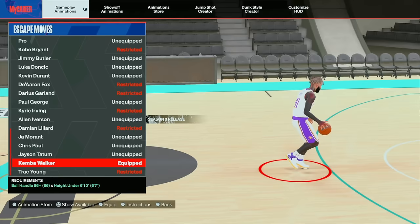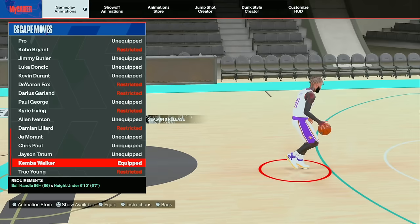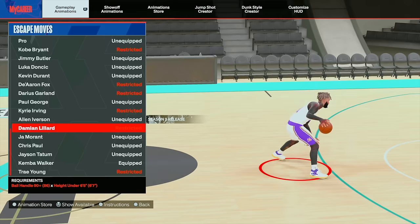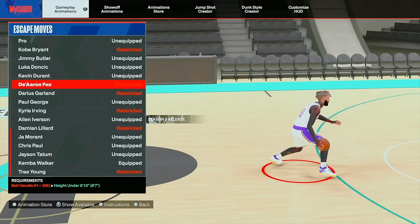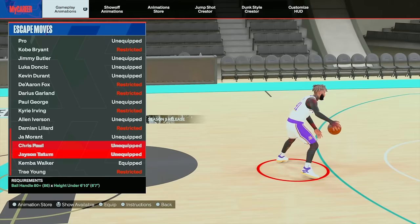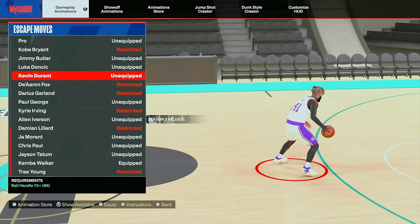Kemba Walker escape is what you want to go with for escape moves. If you can't get Kemba Walker, use Jimmy Butler — it's really nice, kind of like a bootleg Damian Lillard. And Chris Paul is a really good one too. So if you can't get Kemba, those are the options I would use. Or if you're a 6'8" and you want that Kemba feel, this is going to be the closest thing you're going to find, and this is what I use on my 6'8" now.